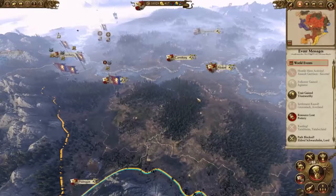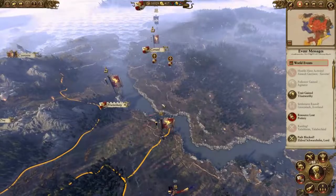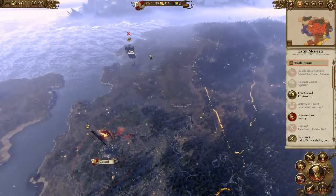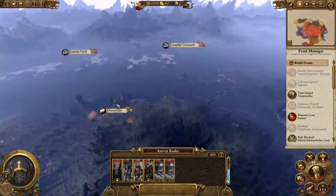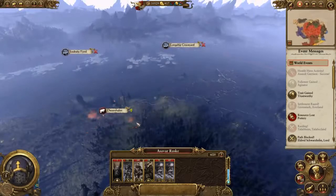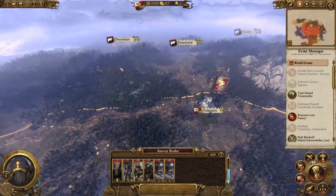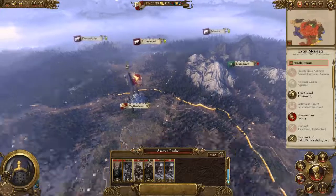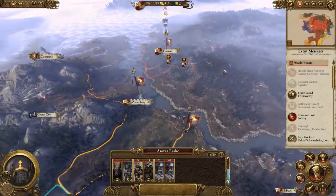Welcome back. Last time we defeated the chaos hordes in the west of the empire and managed to take and rebuild Griselle. There is some remainder still fleeing that we need to chase and clean out properly. There's also a high possibility that a town is under chaos siege nearby, which is important because it's very near our border with our friends — Kislev.